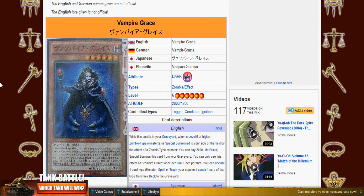Next up is Vampire Grace, which I guess is like the queen for vampires. She's Level 6, 2000 attack, 1200 defense. While this card is in your graveyard, when a Level 5 or higher Zombie-type monster is special summoned to your side of the field by the effect of a Zombie monster — so she'll combo off Shadow Vampire — you can pay 2000 life points to special summon this card from the graveyard. Once per turn, you can declare one card type: monster, spell, or trap, and your opponent sends one card of that type from their deck to the graveyard. It's kind of like Vampire Lord but without needing to do damage first. Too bad it's Level 6, but I like the effect a lot.